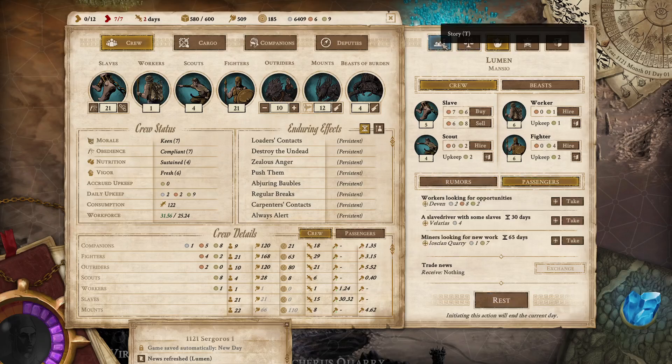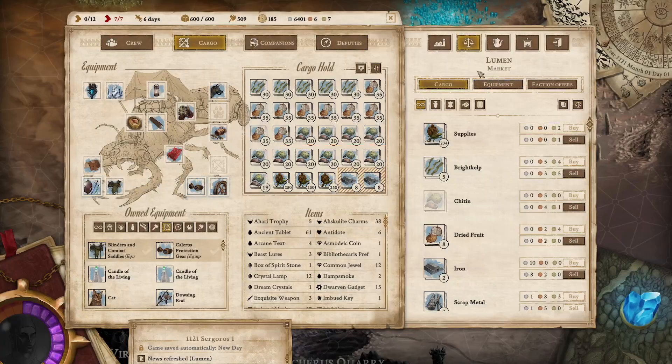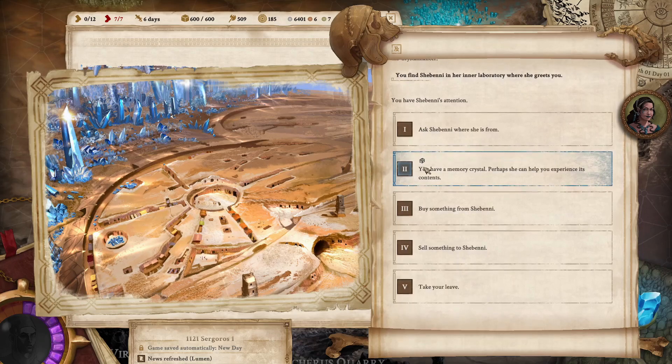Nobody we're looking for among the passengers. We do need to get the rest of the supplies to be able to get to Torzeg Shelter — six days worth should be good. And then let's go talk to the crystalmancer Shabeni so we can look at the memory crystal.